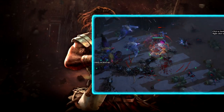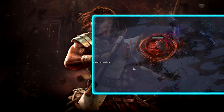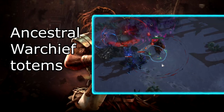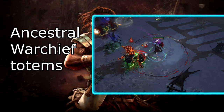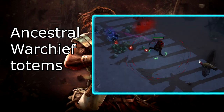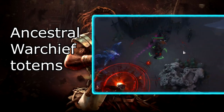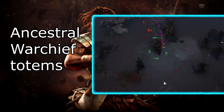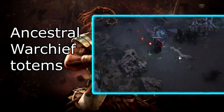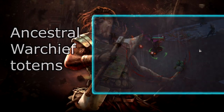You are going to have to play around in Path of Building to see what scales better. Another older build is Ancestral Warchief, or stun-locking with Warchief Totems, which used to be able to stun-lock even Uber Elder. However, a couple of recent changes to the stun mechanic and a massive increase to boss life may have made this build not so viable anymore. Damage-wise it would still be great, but Warchief Totems tend to have pretty slow clear speed.